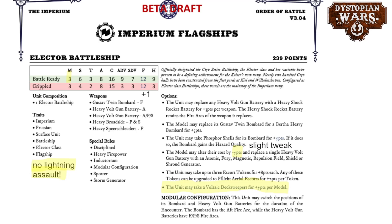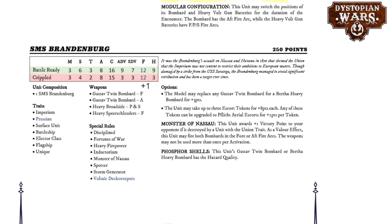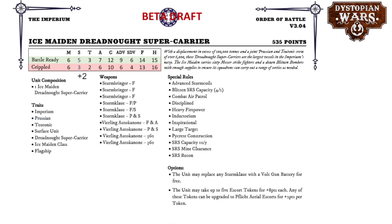The named variant SMS Brandenburg also has only one extra in fray but gets Voltaic Tech Sweepers as standard for 250 points, along with two Gustave Bombards and a Fortunes of Warship — personally I think that's a good deal. The SMS Brandenburg is very much an interesting ship for a commander building a smaller force. The Ice Maiden definitely loses out in assault, but that's not really what you were taking it for. With the changes to Pycrete Construction, this ship comes out way better than before — it's a magnet for enemy firepower but can take it much better than ever.